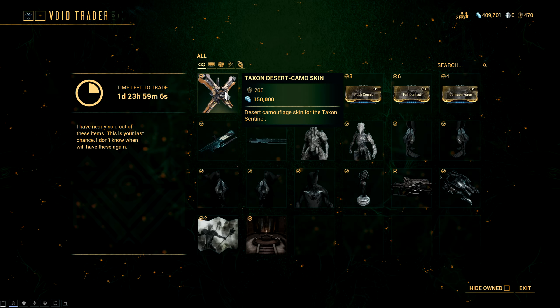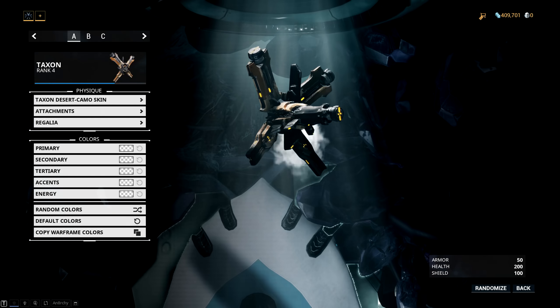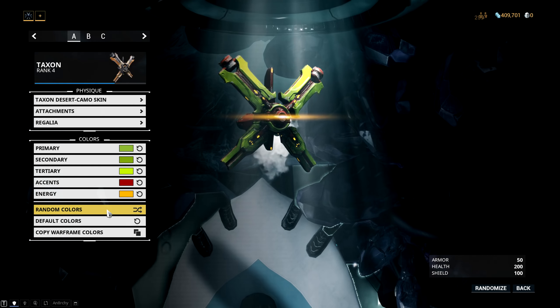First up we have the Taxon Desert Camo Skin. As you would expect, it's a Desert Camo Skin for Taxon that actually looks quite nice.